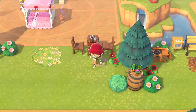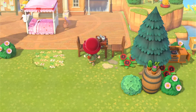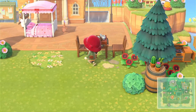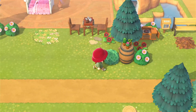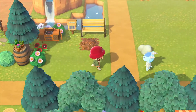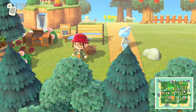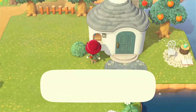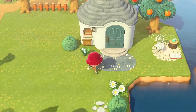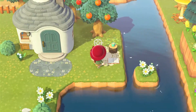Over here we have a little sitting area with — I can't remember what this piece is called, let me know in the comments. We've got a little stereo too. I love it when people put indoor furniture outside to expand what you can do. And then over here I think this is Marshall's house — yes, it is! He has a little front yard with a reading book and a little cup of coffee.